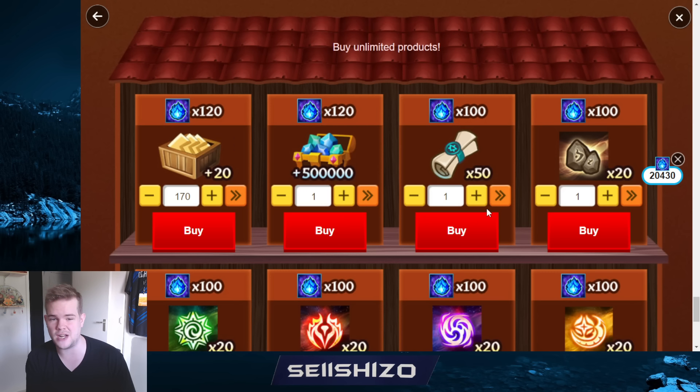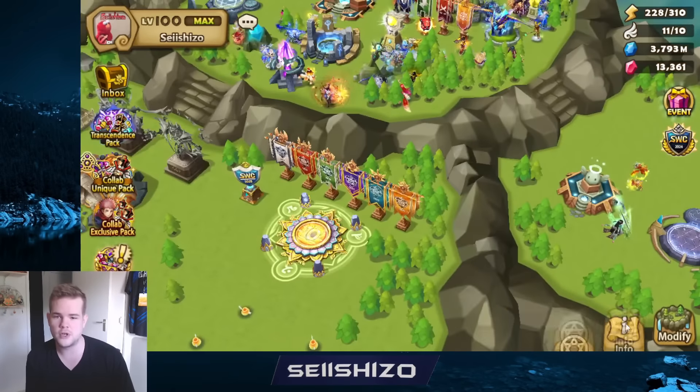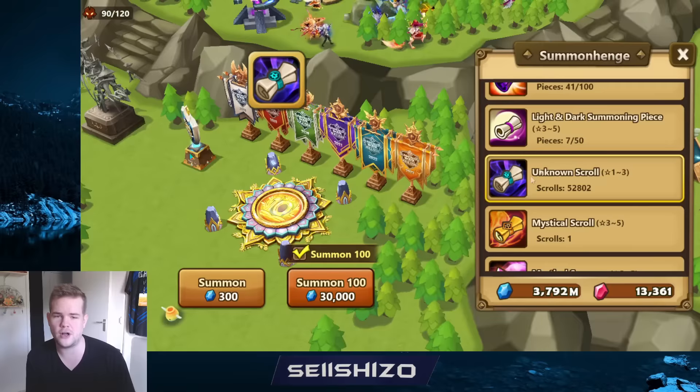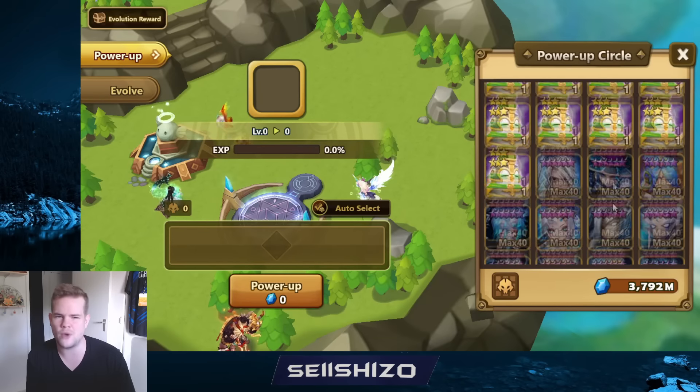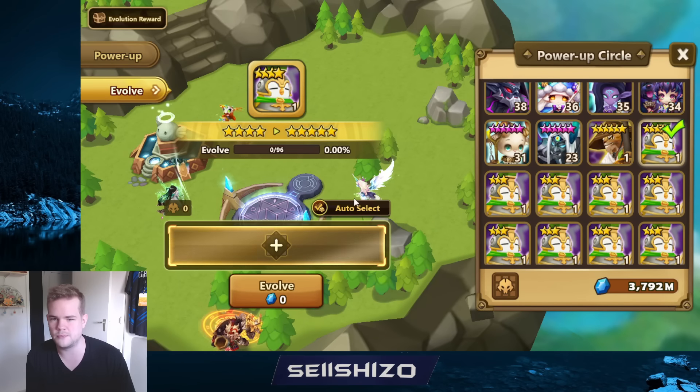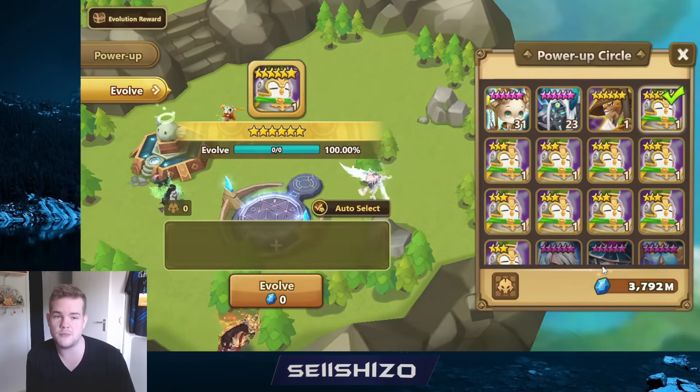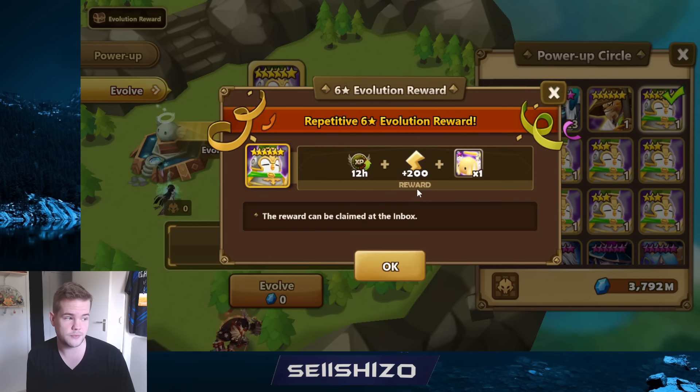There's another thing you can buy instead of energy: unknown scrolls. You might ask why you'd need unknown scrolls - well, you can summon with unknown scrolls to get fodder, and use all of that to get six-stars. You don't really need six-stars for their own sake, but what you can do is make a six-star and then you get 200 energy. So instead of buying energy right away, you can take a different route to also get energy.